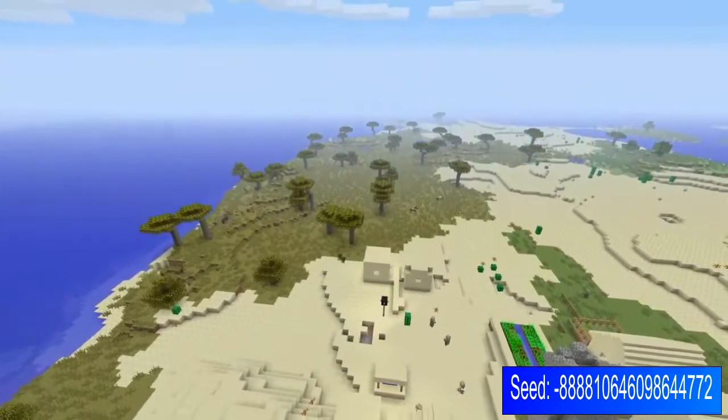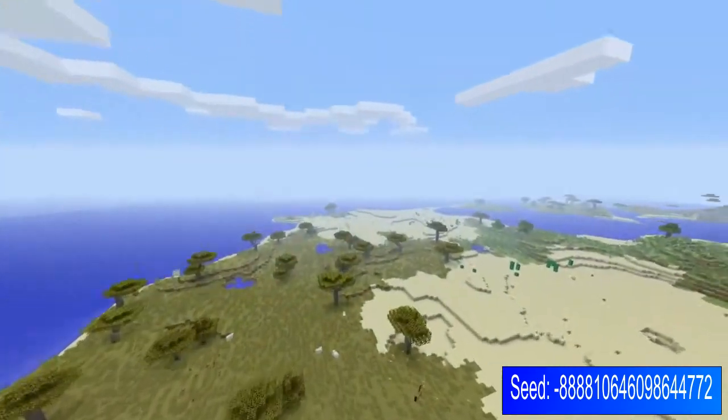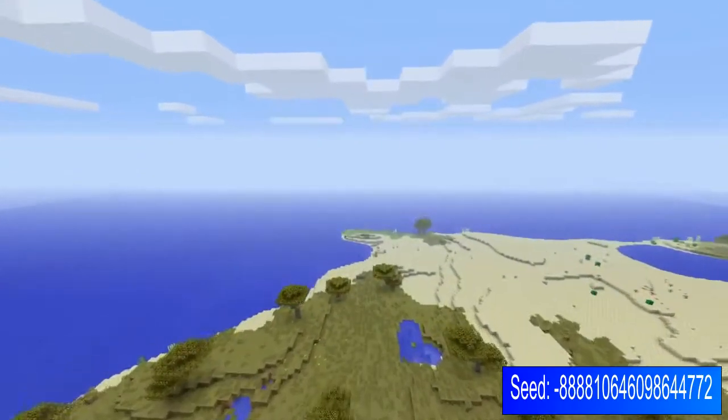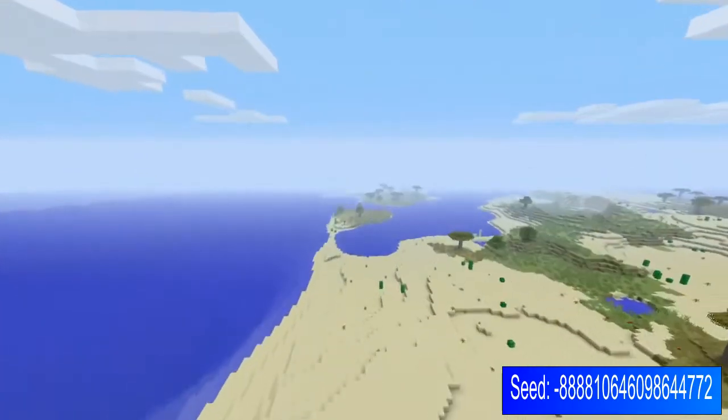From here you are going to see an acacia biome, which isn't too bad. You've got loads of opportunities within your desert — loads of chances to pick up all that sand you need to get your glass and everything like that for your houses.